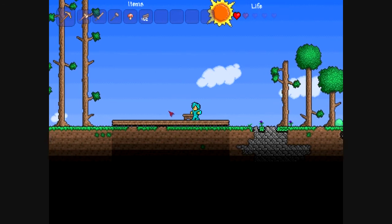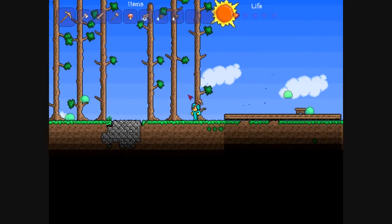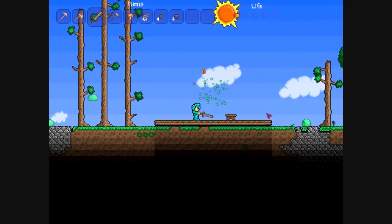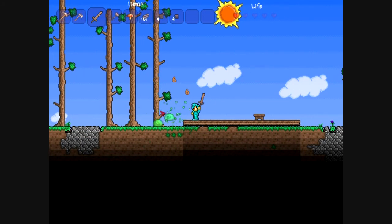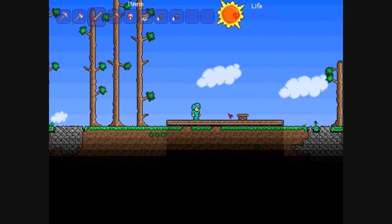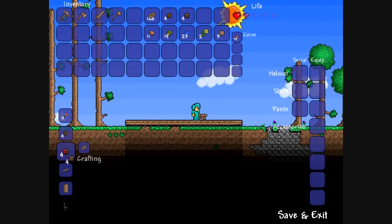Now I need the wood back in my inventory, and I need to make wood walls — not dirt walls. I need to make wood walls. Let's hope I don't die. It would be really embarrassing if I died this early on in the game. Make these wood walls — that should be plenty.